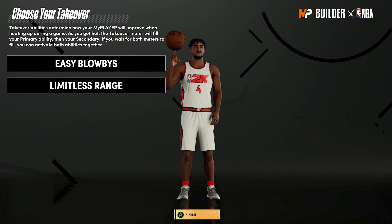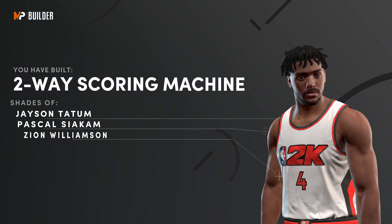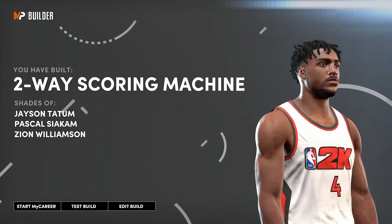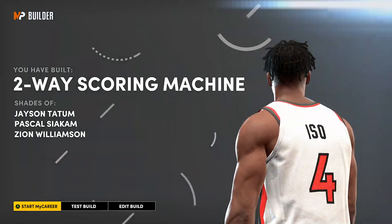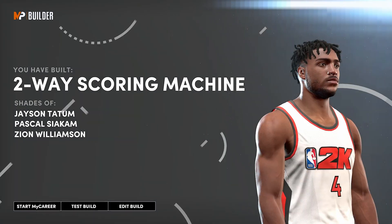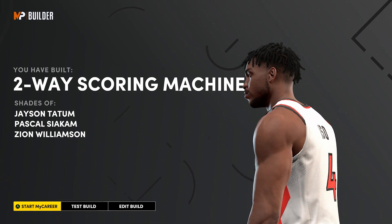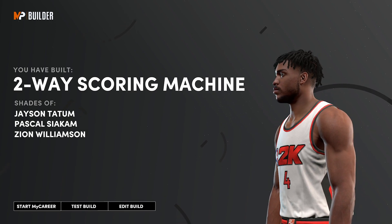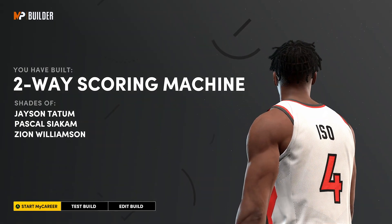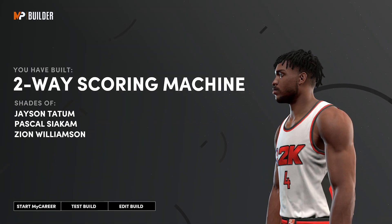Finishing moves is the best takeover, and ankle breaking shots is a good one too, but this is what I chose. This build comes out as a two-way scoring machine. I made over a hundred builds and half of them came out as a two-way scoring machine — it's probably the most common build type no matter how you make it. But yeah, that's the build. Now let's go ahead and hop into the badge setup for this build.